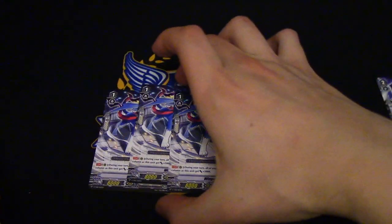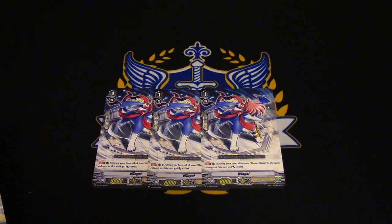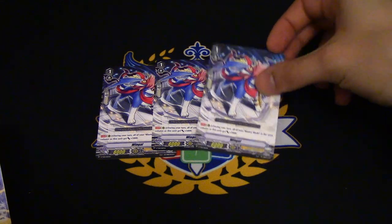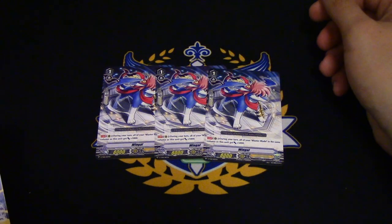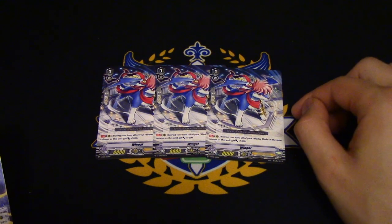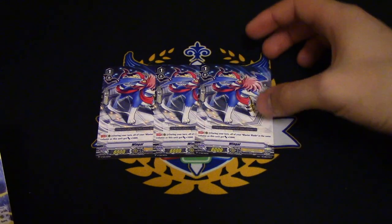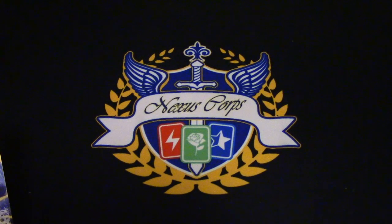Four copies — sorry, three copies — of Wingle. Wingle's skill is that during your turn, all the boss units in this column have 5,000 power, so it's essentially just giving the column a 5,000 boost so the boss unit will swing for 23. Again, what I discussed about hitting the 23 number is really important. This card is pretty decent — it's a high beast and it's an 8k with 10,000 shield. All the grade ones in this new V series tend to have 10,000 shield. Honestly it's pretty decent, considering it only boosts Blaster Blade — it's still a good card in my opinion.